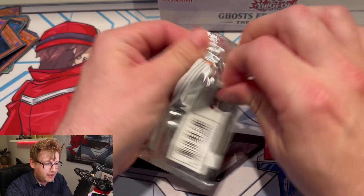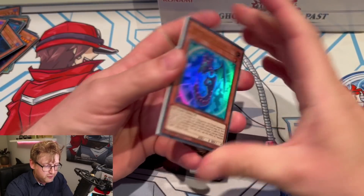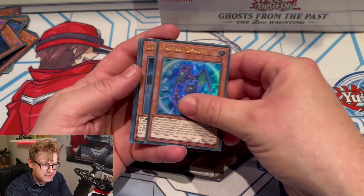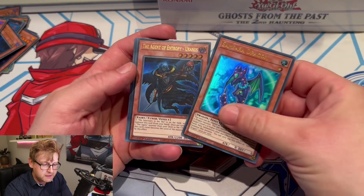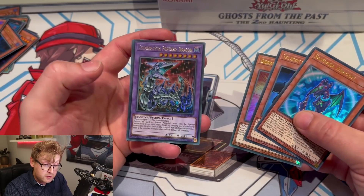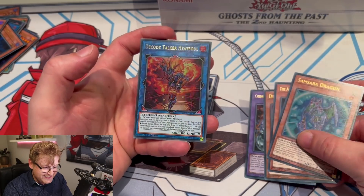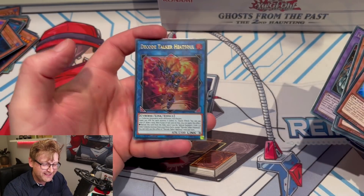Come on, are we able to pull Borreload or Heat Soul? Samsara Dragon. Agents — oh, are Agents going to be in here? Decibel Toan — we've seen this before. Gametech Fortress — nice reprint. And yes! Here it is, here it is! That's cool.